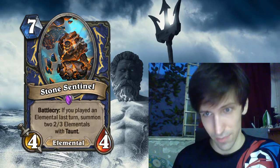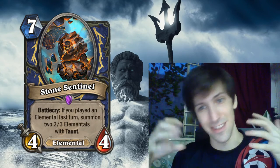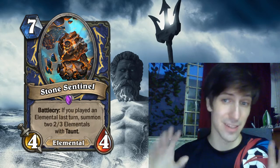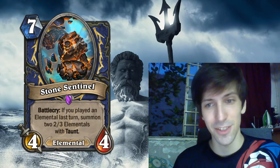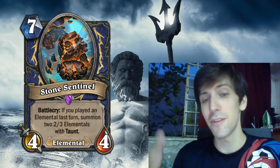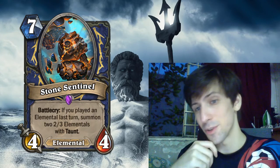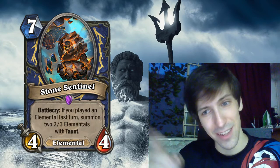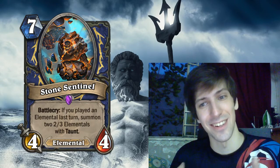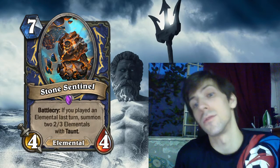So, Stone Sentinel — a big guy for Shamans, and hopefully Elementals will be a thing so that it's not just Jade Shaman. Seven mana 4/4 Elemental, Battlecry: if you played an Elemental last turn, summon two 2/3 Elementals with taunt. I'm guessing they mean Spirit Wolves, since that's a 2/3 with taunt and you even get two of them. So it's kind of like a 7-mana 4/4 plus two 2/3 taunts — if you think of it like a Cenarius, that's not bad stats for 7 mana. Adding it up, that's like 8/10 total stats spread across three minions, and I'd argue it's better spread across three minions, especially with the taunts.